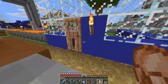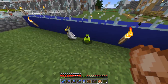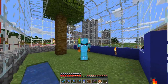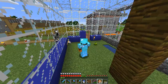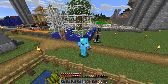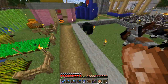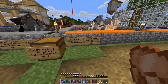Here's the wheat farm. Over here I have parrots that I escorted all the way from the jungle. Unfortunately you can't breed parrots. If you walk over them they get on your shoulder — you can have two parrots on your shoulders at once. But if you jump and go down a block they get off. It was a huge pain getting them here because any time I'd go down a block they'd fall off my shoulders.